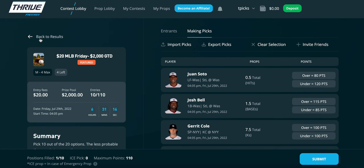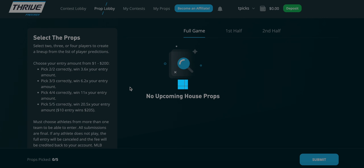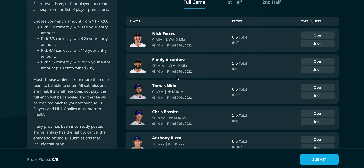The props are super interesting as well and the payouts are a bit higher than Underdog or PrizePicks. If you pick five out of five correct you win 20x your entry amount, so $10 wins $205. Two for two wins 3.6x, three for three wins 6.2x, and four for four wins 11x your entry amount. The winning potential here is definitely more than PrizePicks or Underdog.